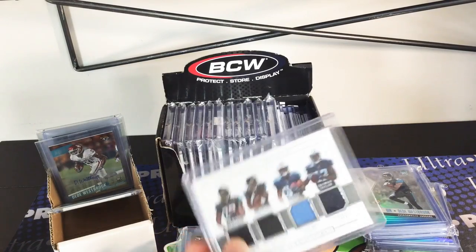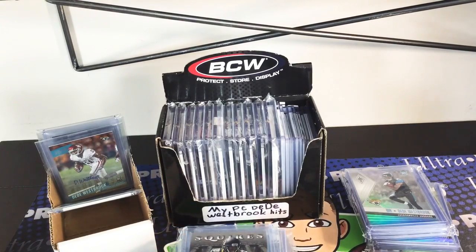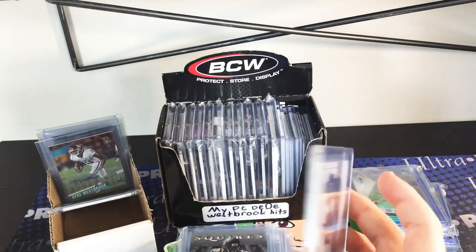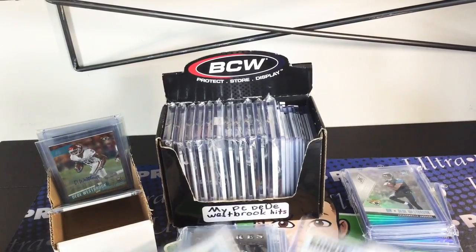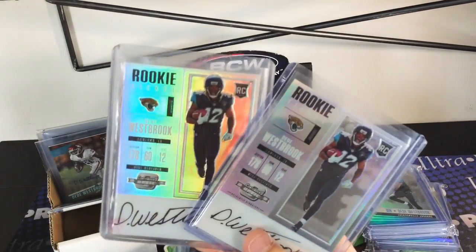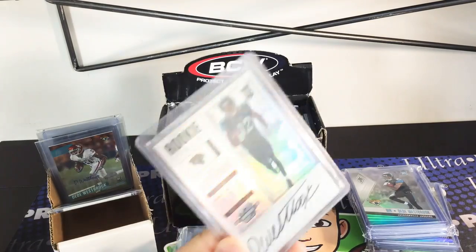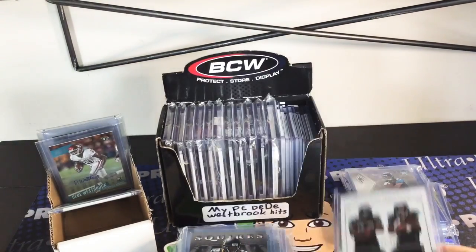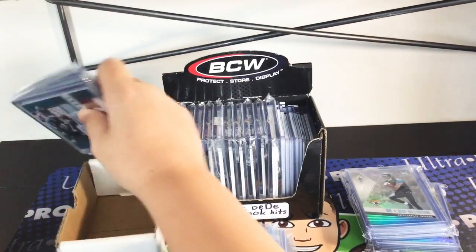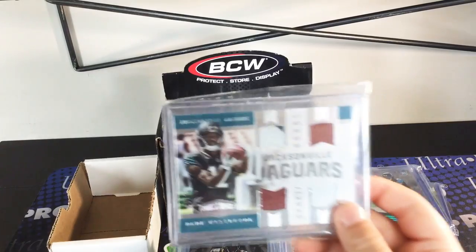Four-way DD, Fornet, Corey Davis, Taylon Taylor. Bad top loader. Here — I'll get that one and these two. Optic autos — I'll get these in new top loaders, pretty bad top loaders. See that, the red is on the top loader. NT relic. Four-night DD. Four-way patch.